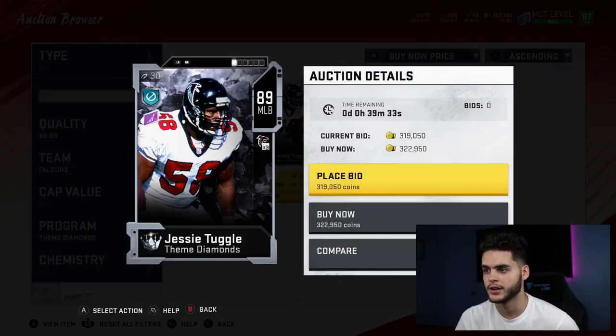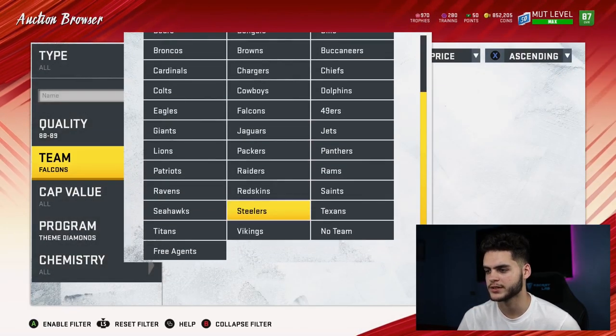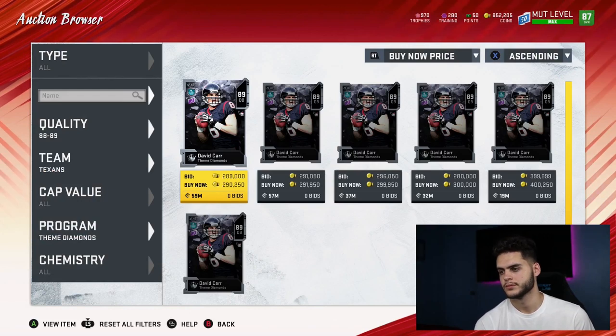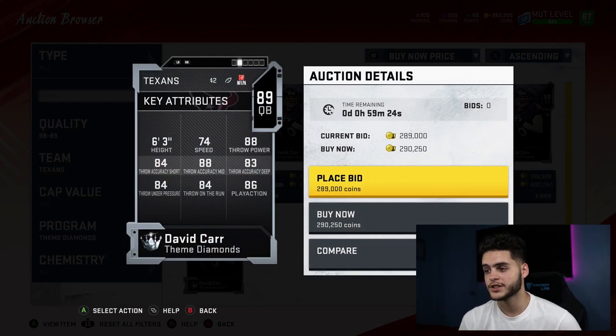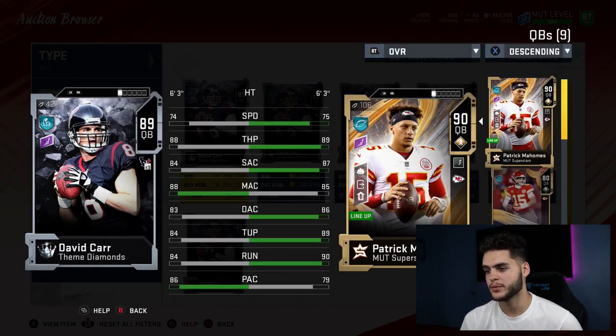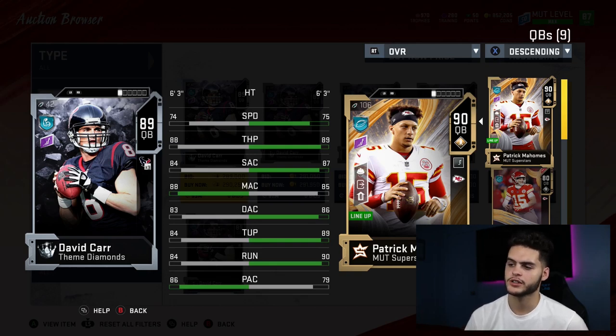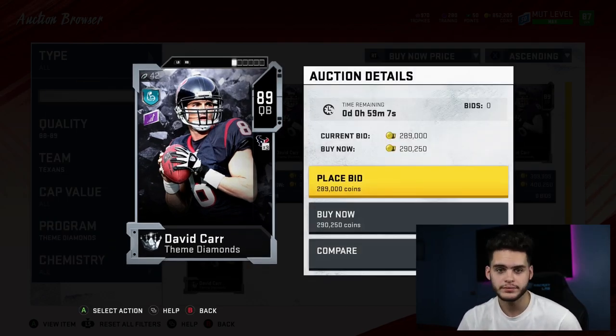Next is David Carr of the Texans. He was tough to rank because I'm not really a fan of David Carr, but his stats are actually pretty good comparing to Pat Mahomes. Mahomes is definitely better, but their deep accuracy is kind of similar. Throwing under pressure is a little low, throw on the run is low, but he's good at play action, decent speed, decent mobility, good throw power, decent short accuracy, and better medium accuracy. Would I use him as my quarterback? No. But does he have useful stats? He certainly does.